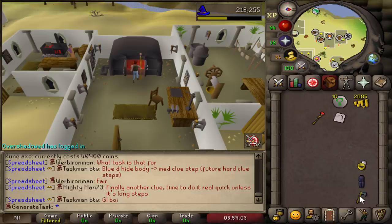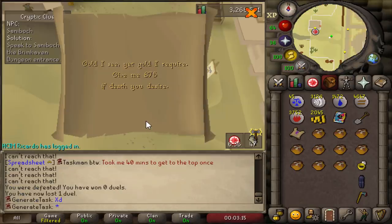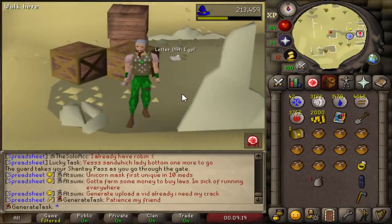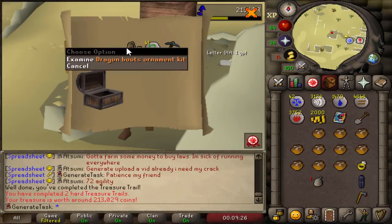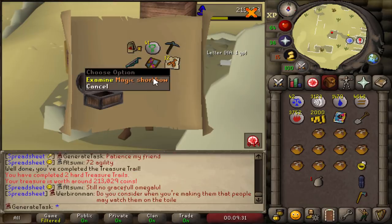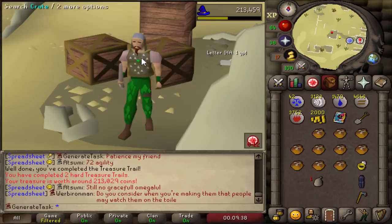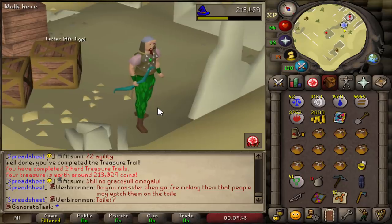Let's continue our clue — easy, easy, easy, another easy one. Yes boys, another casket! Will we get any uniques from our second hard clue casket? Holy shit — Dragon Boots ornament kit, Rune Heraldic Shield, and a Magic Shortbow. That's insane! Two uniques with one of them being required for other clues, plus a massive upgrade for our range gear. This is exactly what we want from these caskets. Now we just need three more uniques to finish our task.